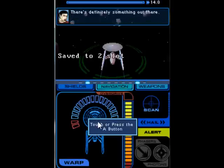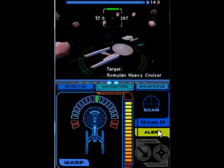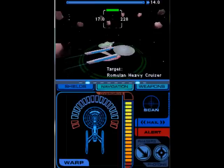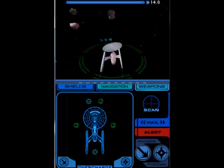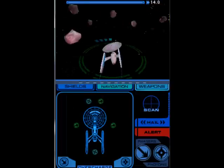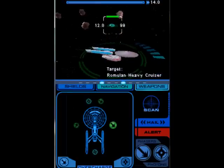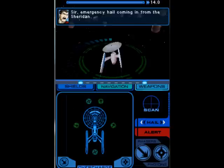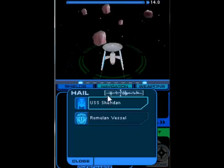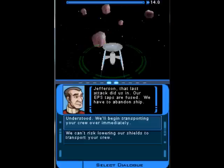There's definitely something out there! Holy crap. Romulan heavy cruiser. Heavy cruiser fight. We're going to red alert. Okay, this is no bueno. We've never fought Romulans in this game before. Something from the Sheridan. On screens, sir. Jefferson, that last attack did us in. Our EPS taps are fused. We have to abandon ship.